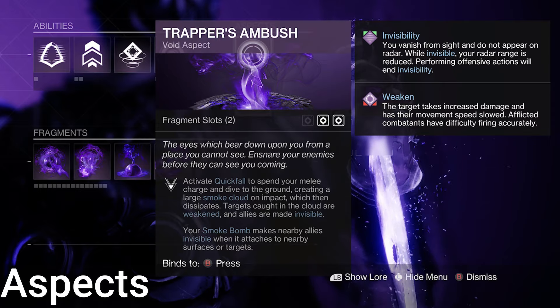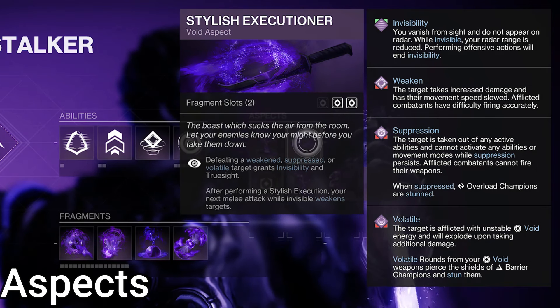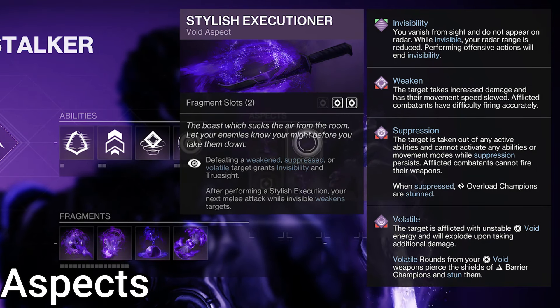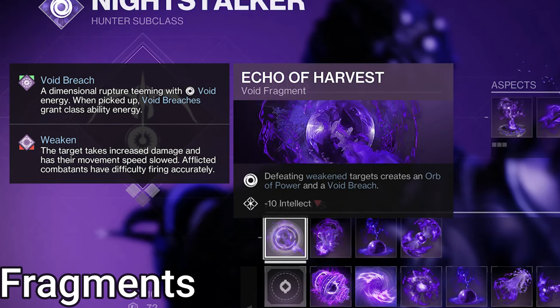For aspects, Trapper's Ambush — press your hotkey for this move to catapult towards the ground, deploying a smoke bomb upon landing. Allies are made invisible if they're caught within the radius, and the smoke from the bomb weakens enemies. We also have Stylish Executioner — defeating an enemy that has a Void debuff on them makes you invisible and gives wall hacks. You can also then melee an enemy while invisible to weaken them.